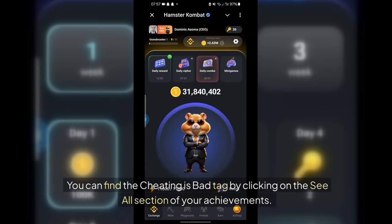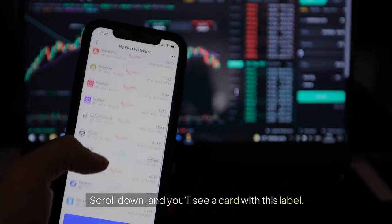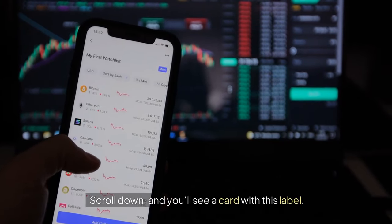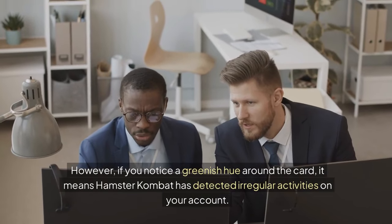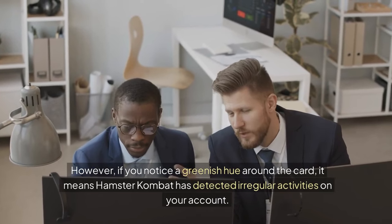You can find the Cheating Is Bad tag by clicking on the 'See All' section of your achievements. Scroll down and you'll see a card with this label. If the card is grayed out, that means you're in the clear — you haven't been flagged for suspicious activities. However, if you notice a greenish hue around the card, it means Hamster Combat has detected irregular activities on your account.